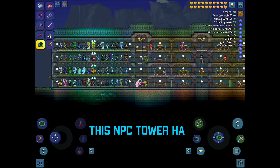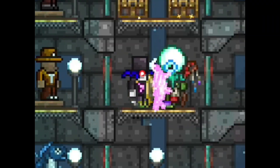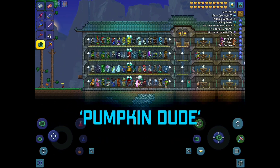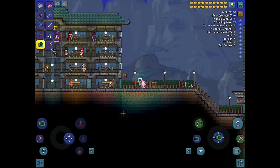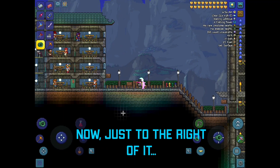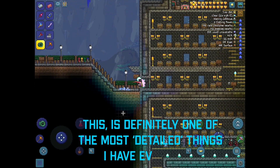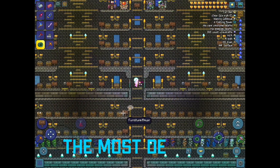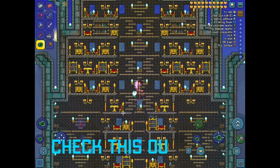This NPC tower has all the vanity items in it — hello Witch Doctor, what are you doing? It's quite detailed as you can see, and it even has Pumpkin Dude. I really like this vanity item right here. Just to the right of it, this is definitely one of the most detailed all-items castles I have ever made.